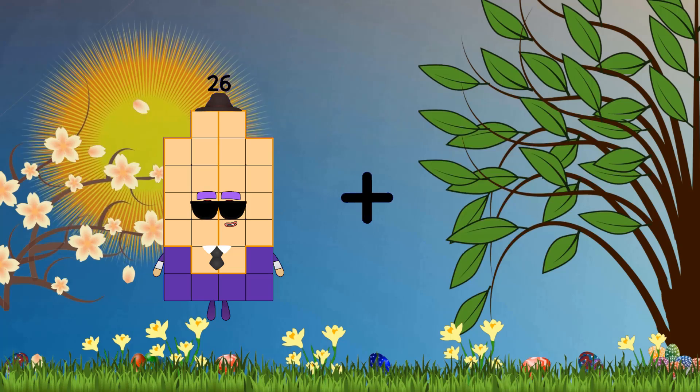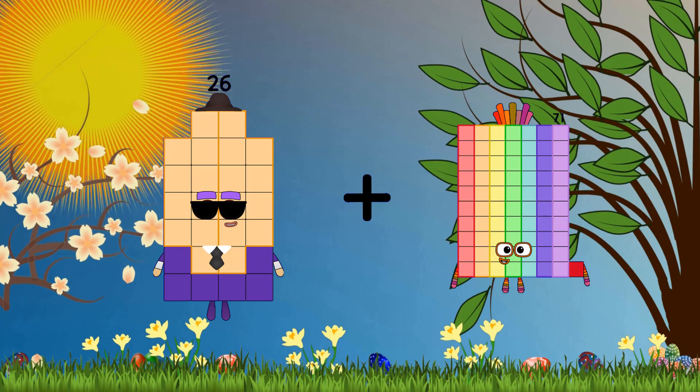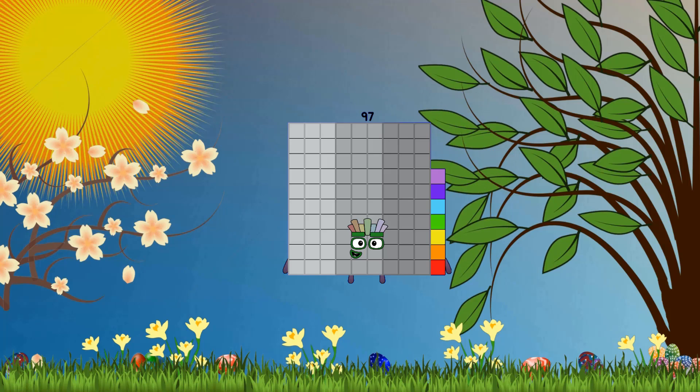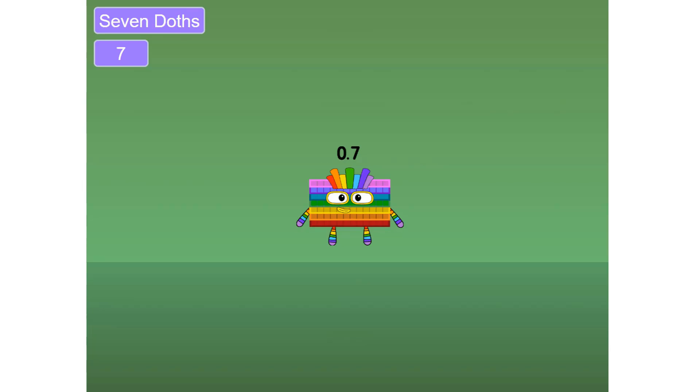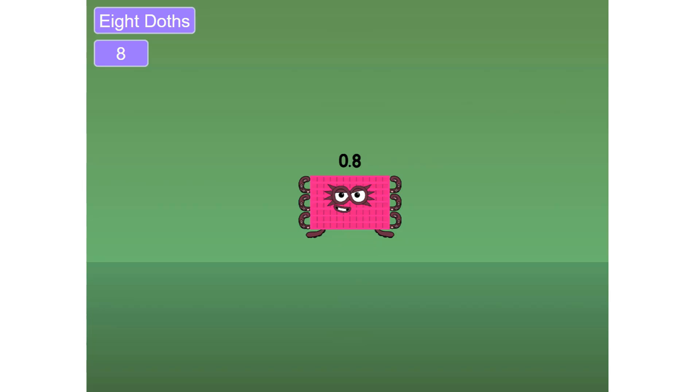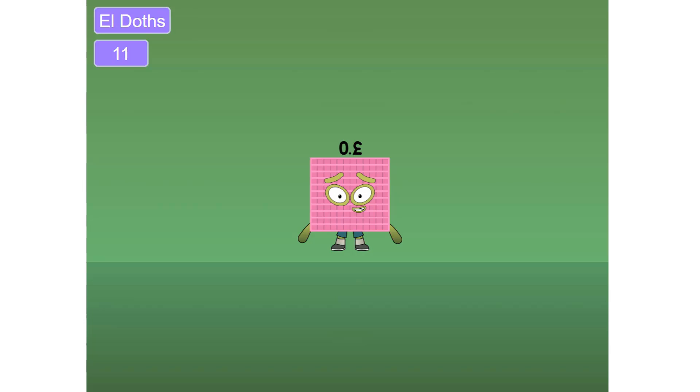26 Loss 71 equals 97. 1 dot, 2 dots, 3 dots, 4 dots, 5 dots, 6 dots, 7 dots, 8 dots, 9 dots, Deck dots, L dots.